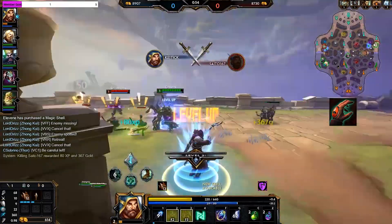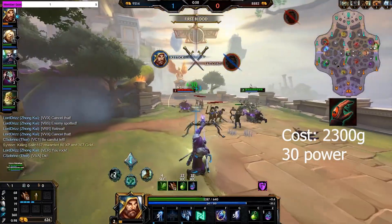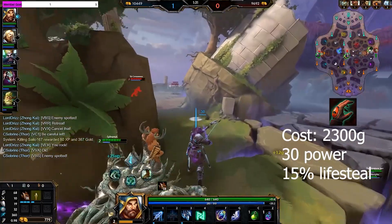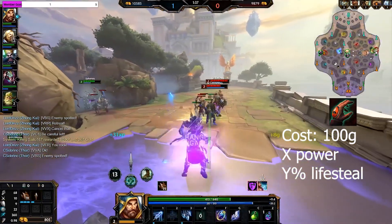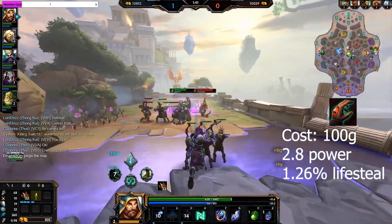Let's start with Devourer's Gauntlet. This item costs 2,300 gold and you get 30 power and 15% lifesteal when you purchase it. After you build the 70 stacks on this item, this changes to 65 power and 29% lifesteal. So per 100 gold spent, we're going to get 2.8 power and 1.26% lifesteal.